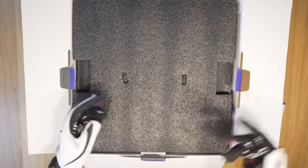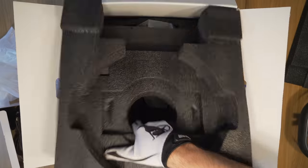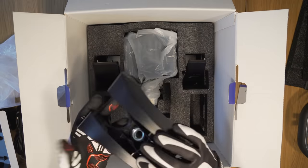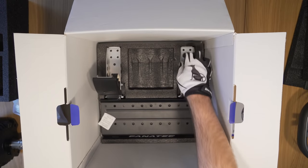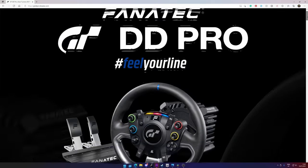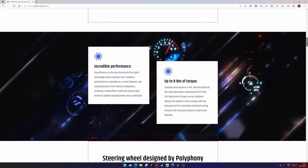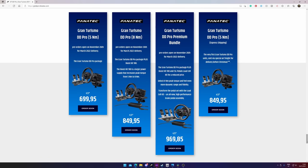Besides the compatibility, the Gran Turismo DD Pro differs from the regular Fanatec offerings by being a complete package that includes the wheelbase, the Gran Turismo wheel, the CSL desk clamp and the two-pedal CSL pedal set. The prices are as such: 700 euros or dollars for the 5Nm bundle, 850 for the 8Nm boost kit, 970 for the 8Nm boost kit with the load cell. These will be delivered starting March.